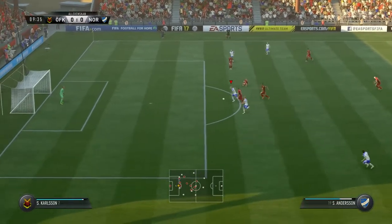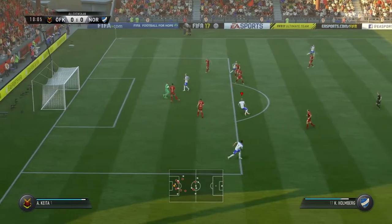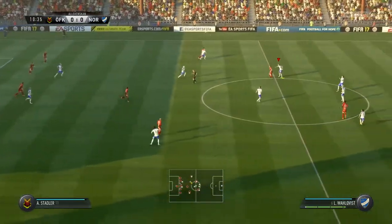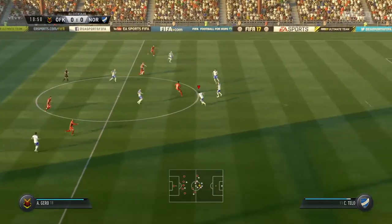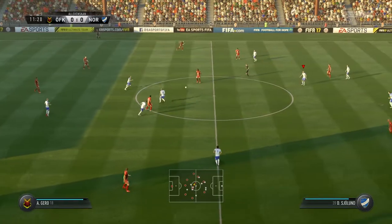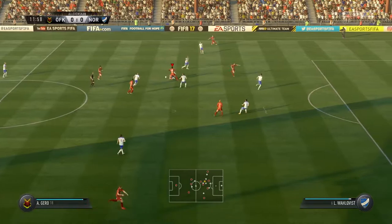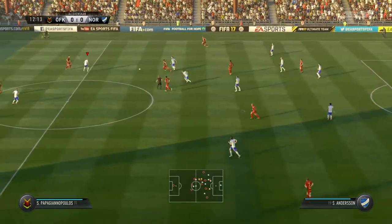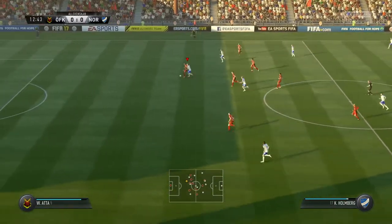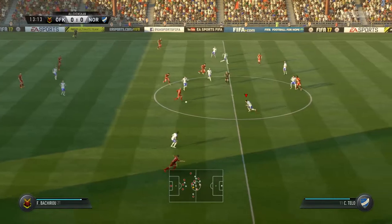Trying to switch on the attacking power in this situation. The goalkeeper's out and he's got to the ball at the feet of the forward — a lot to do with his advanced starting position; he was in a position to close down the space quickly. Now they've got a chance in this part of the pitch, but it's stopped emphatically — just as well, the approach play looked very encouraging.